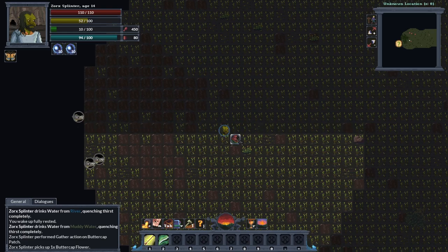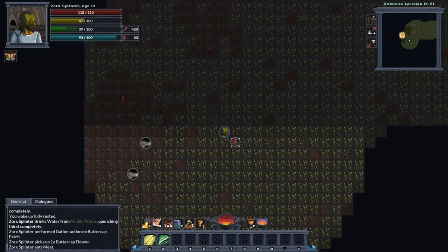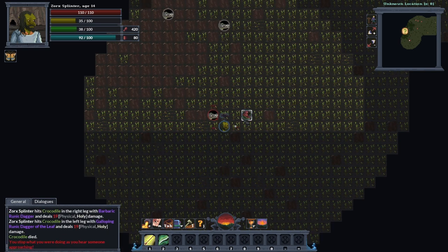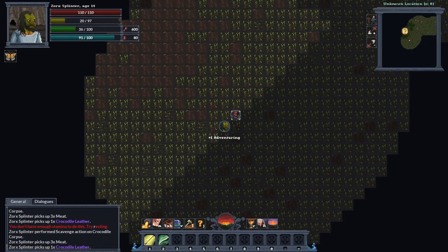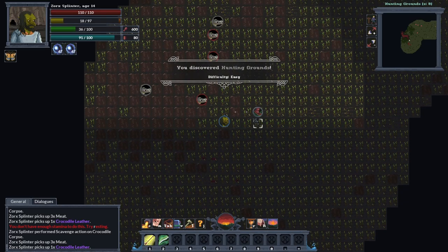Crocodiles! I'll be able to do damage against them — it's just when they hit me they might hit quite hard. Let's try to isolate them. I've been spotted. I can do two damage — they only do one damage to me, fair enough. That wasn't as bad as I thought. Got some nice crocodile leather now. Let's take these out.